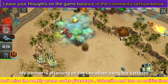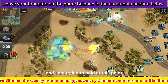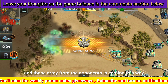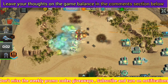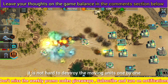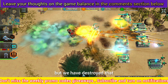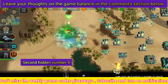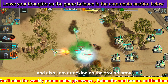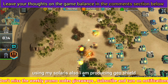My partner is attacking the levython using his vertexes and I am trying to hold the line. I am destroying the incoming opponent army — when you have a group of army it is not hard to destroy moving units one by one. The levython was about to enter the base but we destroyed it using the vertexes. I am also attacking the ground army using my solaris, and now I am producing Zeus shield and typhoon.